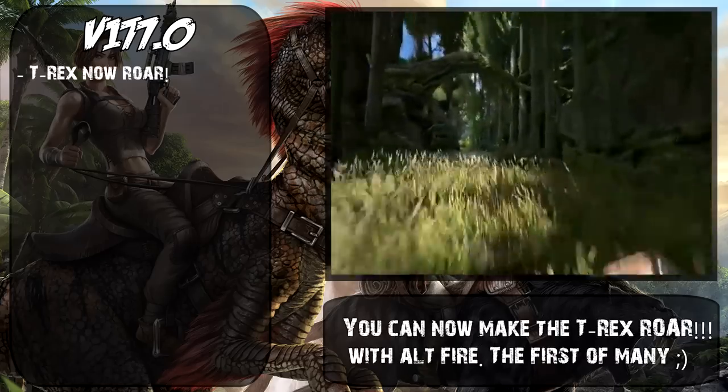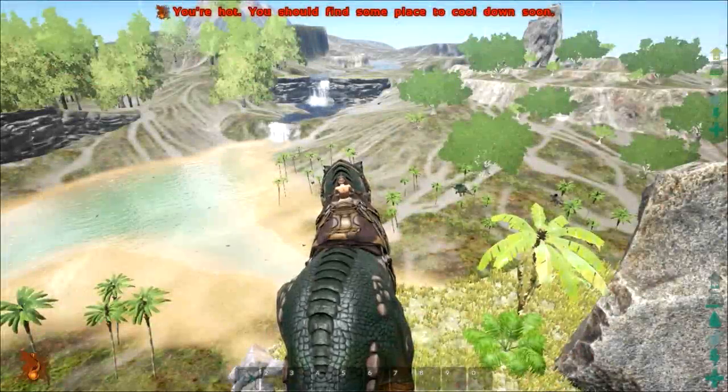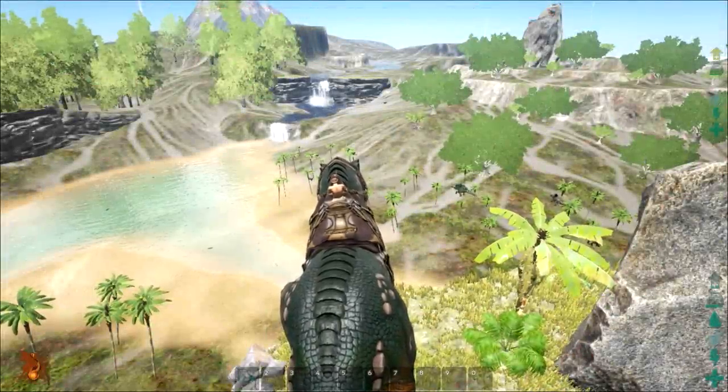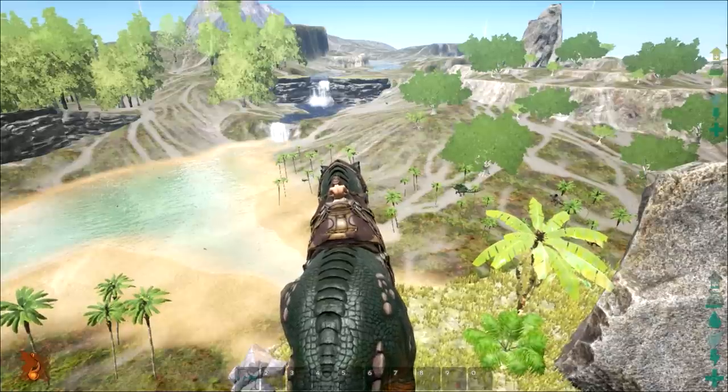You can now make the T-Rex roar with Alt-Fire — the first of many. This is something we've all wanted in ARK for a pretty long time now and it's finally been added. By right-clicking or Alt-Fire while you're on top of your T-Rex, you can now make the big guy roar.